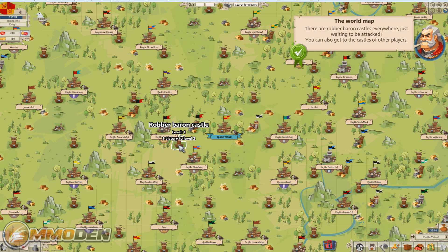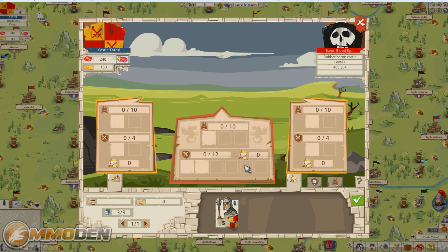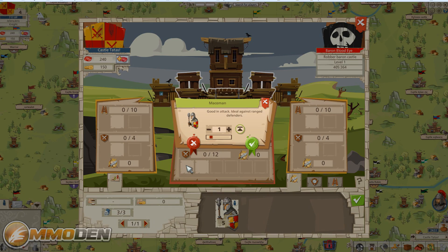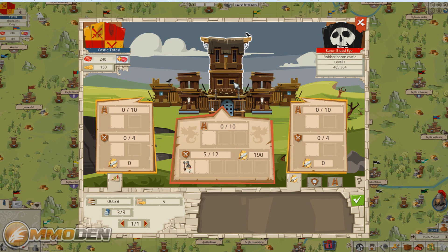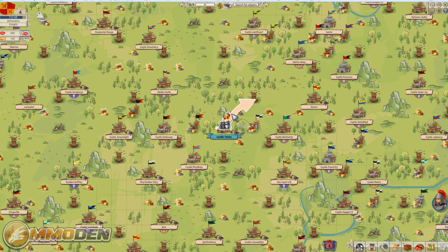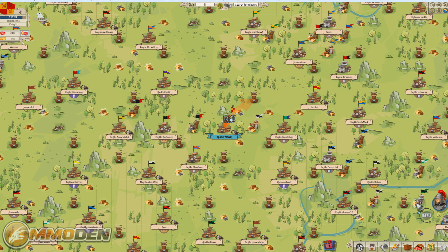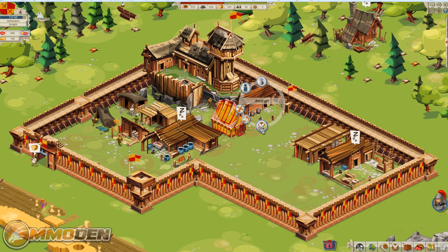We're kind of in the middle of a bunch of higher-level players. There's a robber baron castle here and here — they send us to the one really far away. But since we're in the tutorial it won't take too long. We'll dump everybody in there because they only have one guy protecting this keep. We send off the attack — no horses to speed it up, so off we go. This is actually going to take all of 30 seconds, which is funny because on the way back it'll take them about 10 minutes.